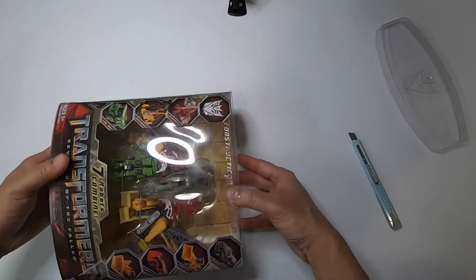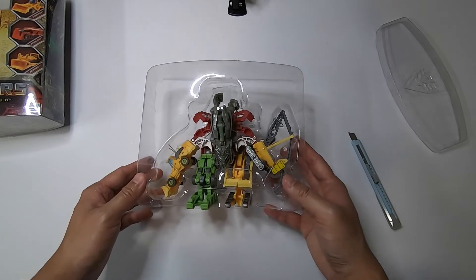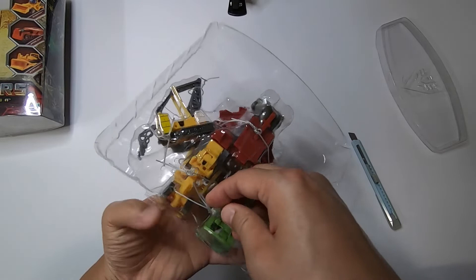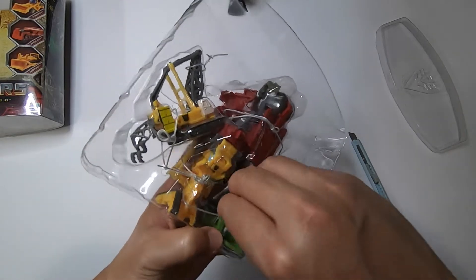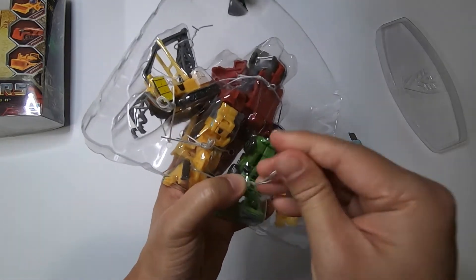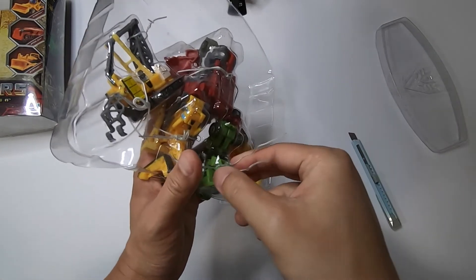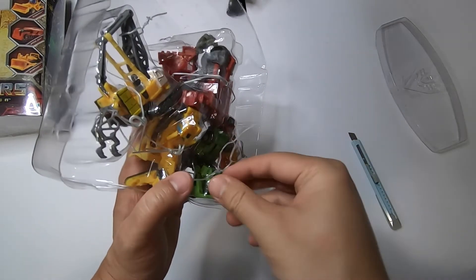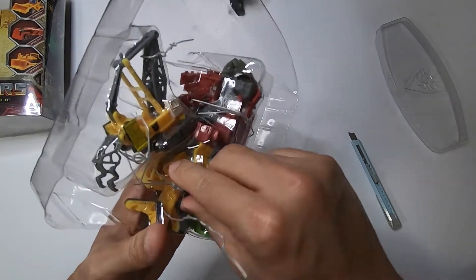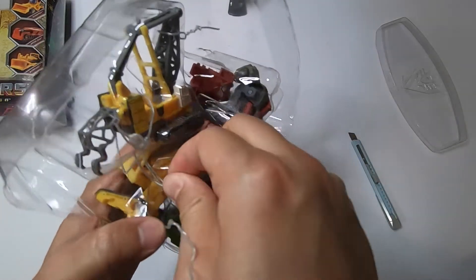It's open! There he is — it's Devastator. So how many vehicles are there, Springtrap? There are seven, but there's some conspiracy stuff — there are a few other scenes where there are some extra vehicles, and no one knows if those actually combine onto Devastator. In the movie it looks like there are more than seven in the combining scene.